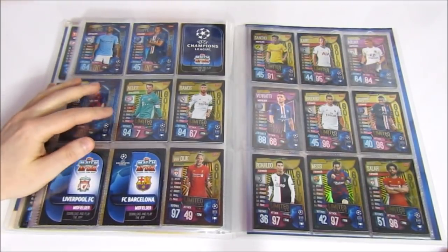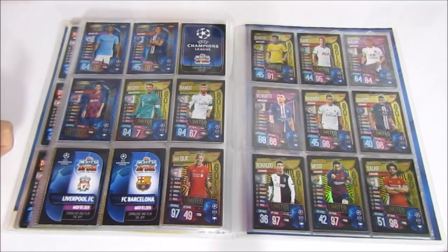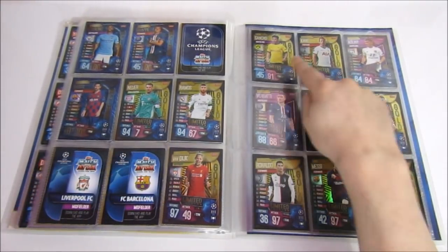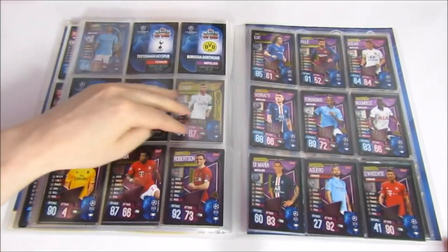For limited editions in this collection, there are 15 and they're all gold — no silver or bronze. The first 14 are available in any packs — mini tins, blisters, or multi-packs. Mega tins have assigned limited editions. The 15th, the Sane, is exclusive to a magazine. We've doubled up on a few but we're doing well — we have Neuer, Ramos, Van Dijk, Sancho, Kane, Hazard, Mbappe, Ronaldo, Messi, and Salah. We've left a little gap before the exclusive cards.